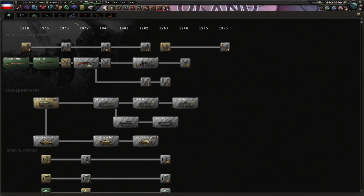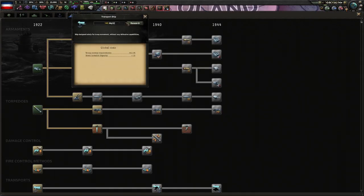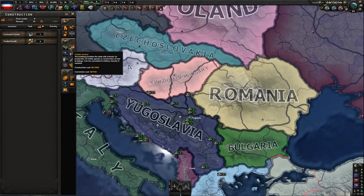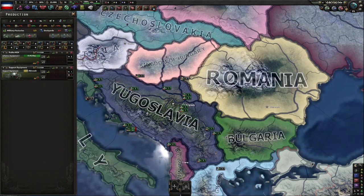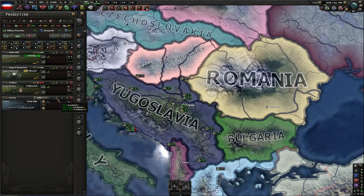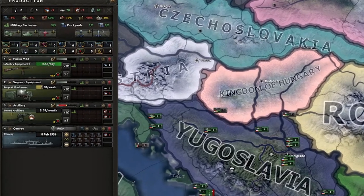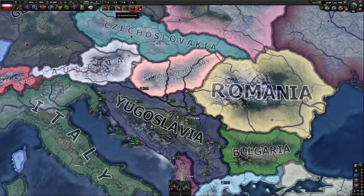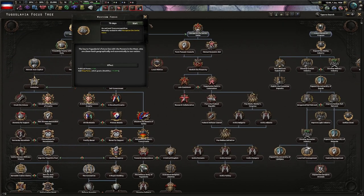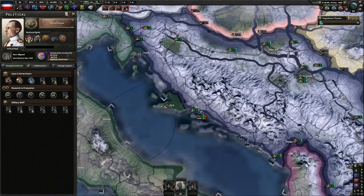Research isn't very important in this game, so I'm not going to be showing you that. From the get-go, we're going to be building military factories in Serbia and Morova. We're going to have our three military factories producing: one on infantry equipment, one on support equipment, and one on towed artillery. We'll also be making some convoys. For our focus, we're going to go down western focus, and after doing that we will not be doing any other focus.